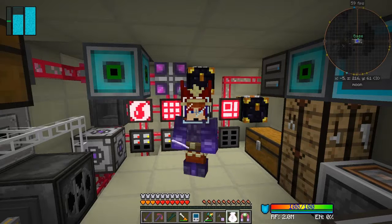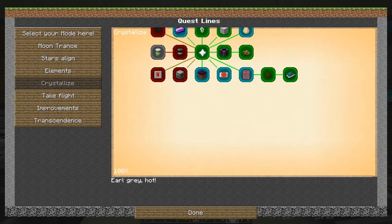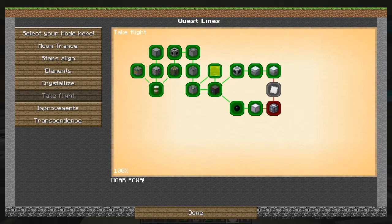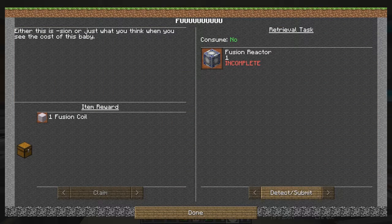Hello everybody and welcome once again to Galactic Science 2. At the end of the last episode we had met — I eventually got Warren Buffett finished at last, that was quite an uphaul. But that leaves us some more quests. Let's just have a look at what we've got to do. We've basically got just two more.